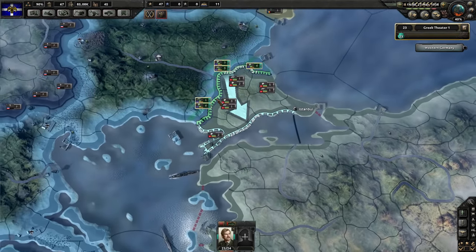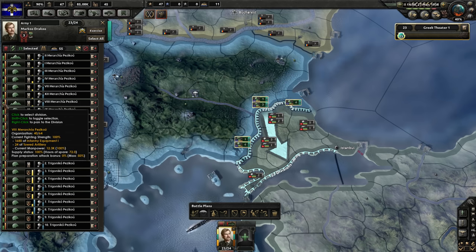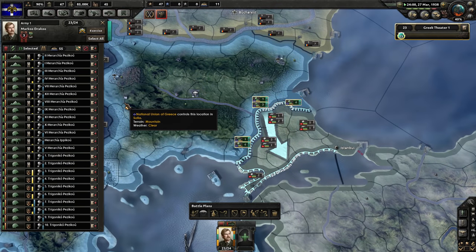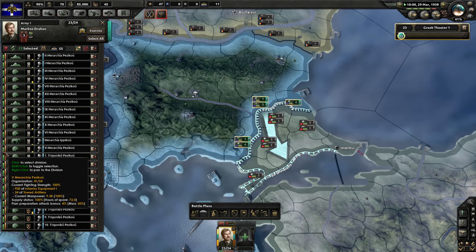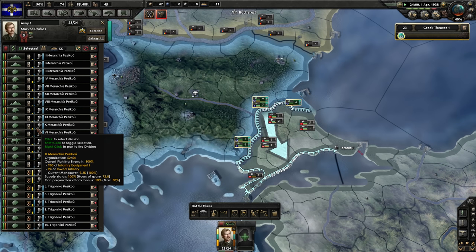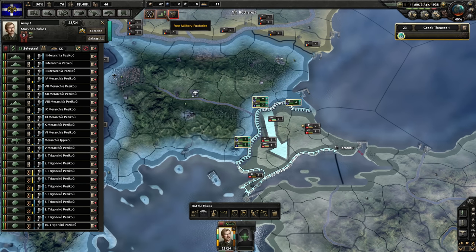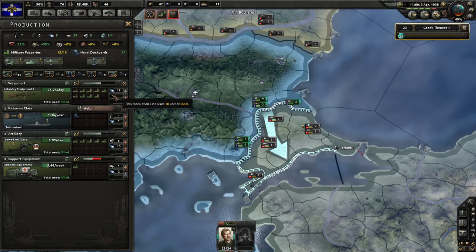Right now we are on the border with Turkey, waiting for our organization to max out before we declare war. We don't really have our war preparation up just yet, because our planned preparation attack bonus is not yet at 50%. So we're also going to wait for that to happen before we make our move.